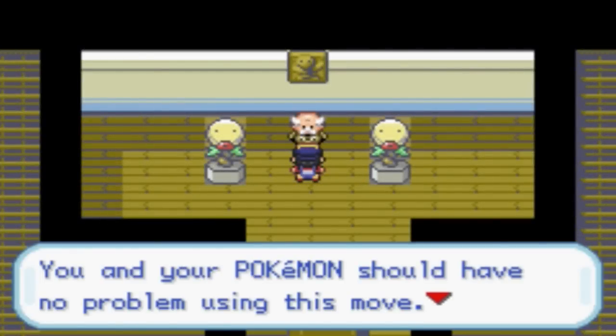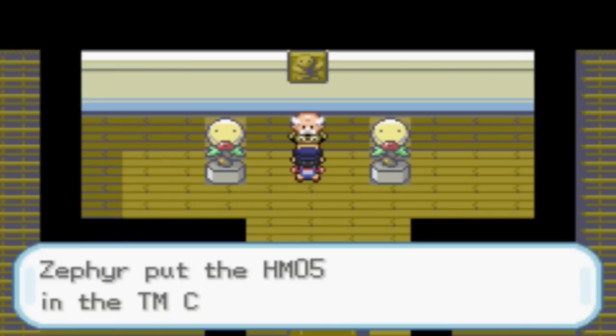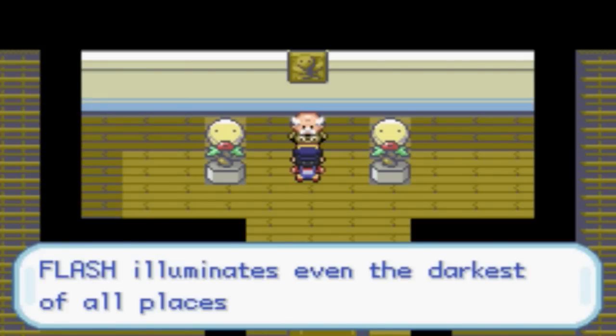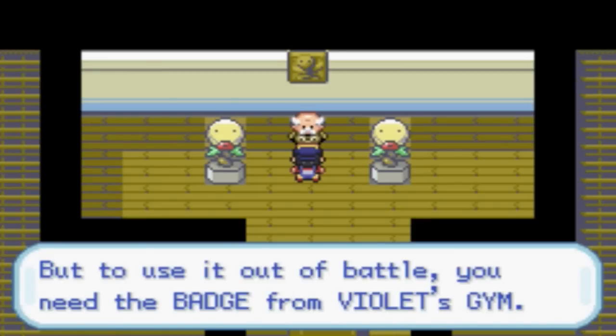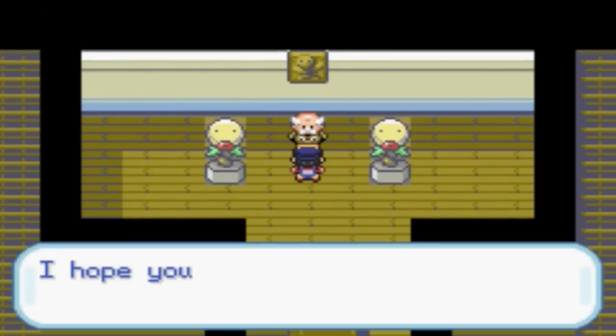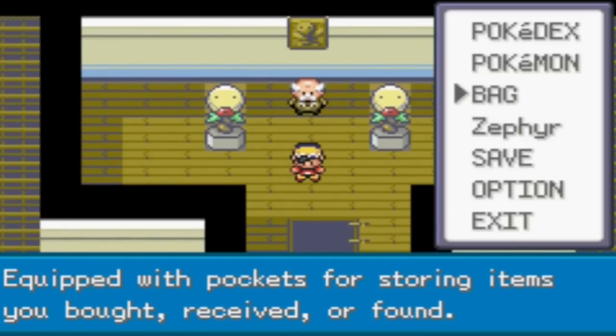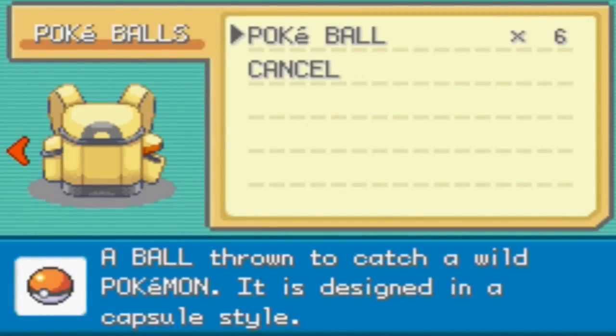You and your Pokemon should have no problem using this move. Take this Flash HM. So we get HM05, perfect for going through dark caves. Flash illuminates even the darkest of all places — let's use it out of battle. You need the badge from Violet's Gym.